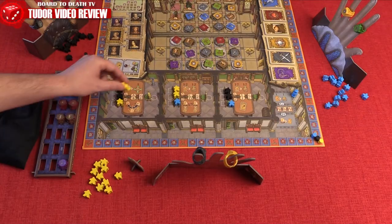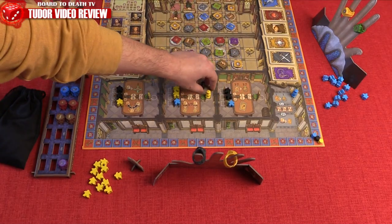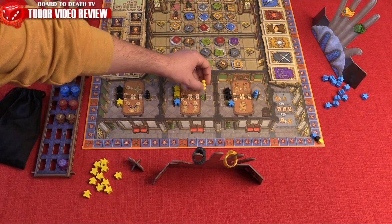We then enter the Lord Placement Phase. Each player, starting with the first, places their Lord on the Lord Chair in one of the chambers. These placements will determine which chamber performs their actions.